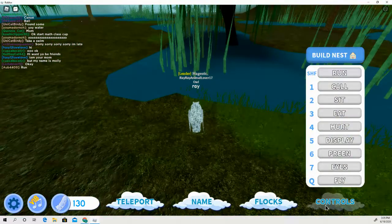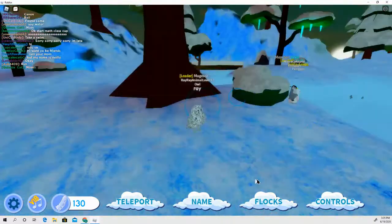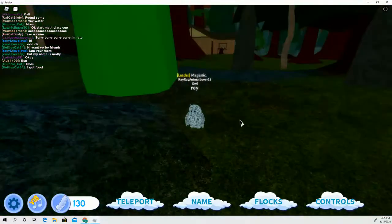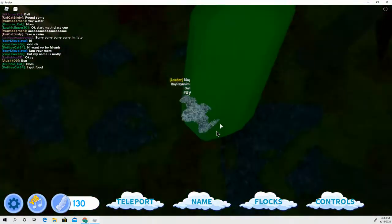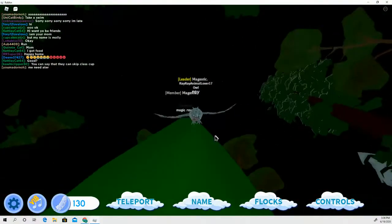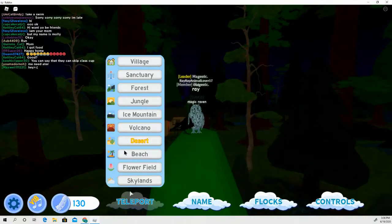I'm going to go to the ice mountains. I found a really good spot. If you're a flying bird, or even a non-flying bird that can jump to the right spot, this might work for you. If you're a flying bird, maybe this spot is good for you - it's a nice spot just to put your nest. So let's go to the beach; there are some really cool spots there.